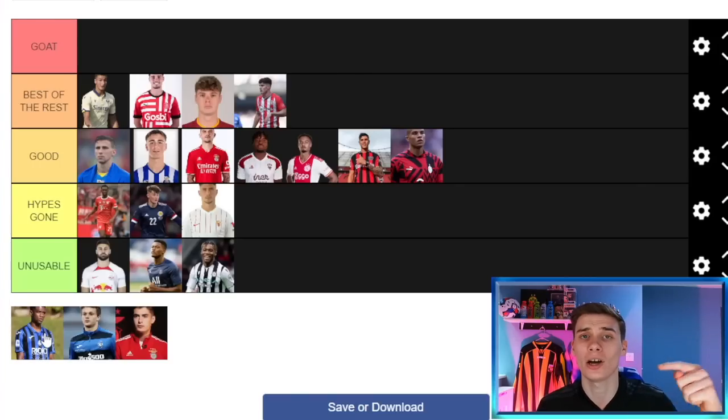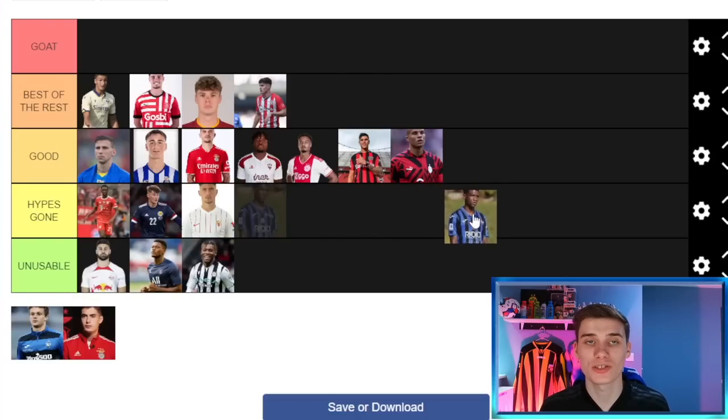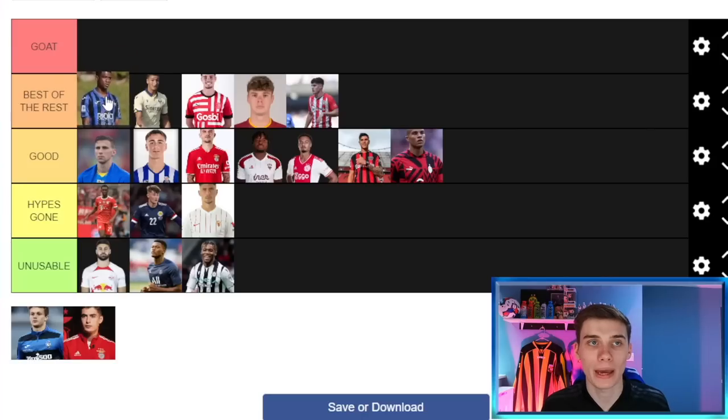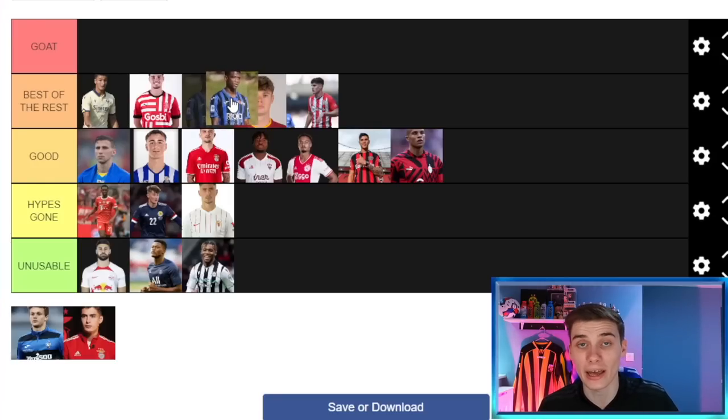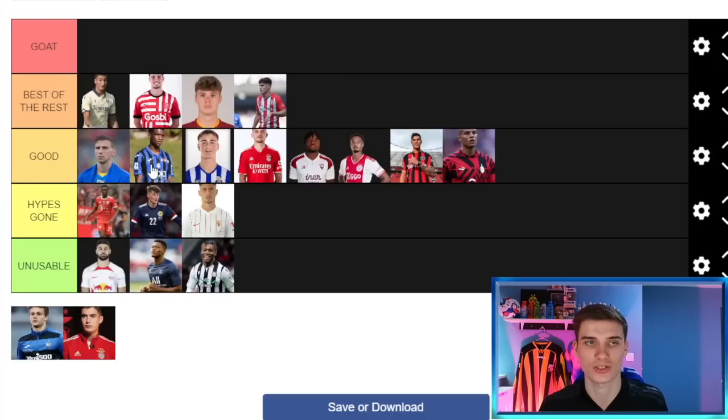Now we're into our final three players. We've got Antonio Silva, Scalvini, and Caleb Okoli. Okoli is 20 years of age — a very strong, physical Italian center back with a bunch of talent who costs around 20 million pounds. He's not great at the ball-playing side but is a brilliant out-and-out defender. Comparing him to Diego Coppola though, Coppola is a couple of years younger and cheaper, so at 20 Coppola might even blow Okoli out of the water with development. Okoli goes in the Good section.